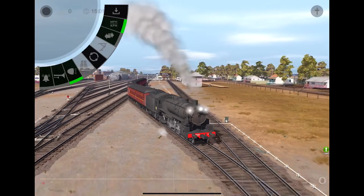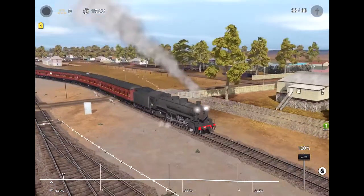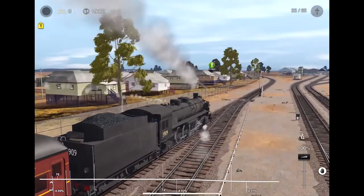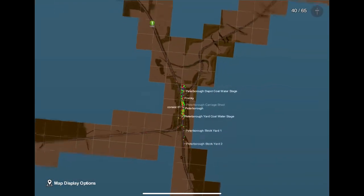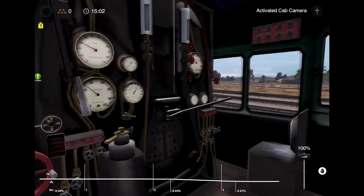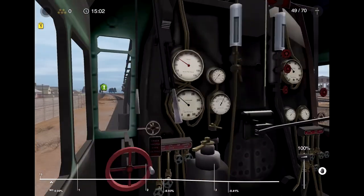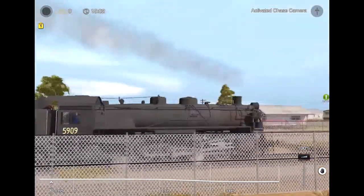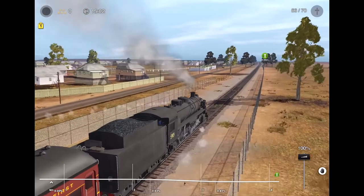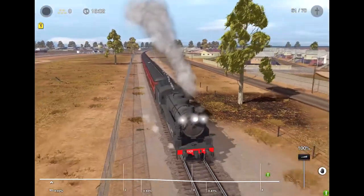We're driving a steam train today, so for all you steam enthusiasts you'll get a kick out of this one. And like I said, this is default content — if you download this game you will get this train included. Here's the cab view. It's actually not that well detailed. I'm guessing this loco was from an earlier era of the game.